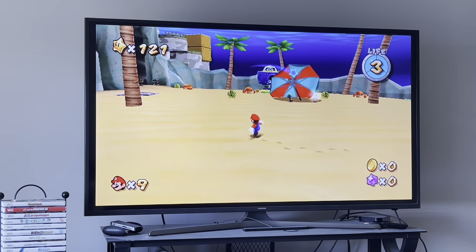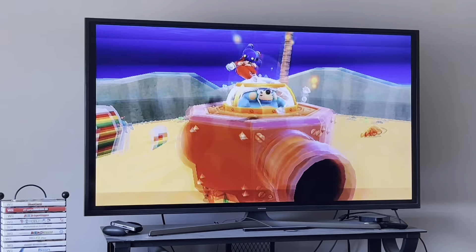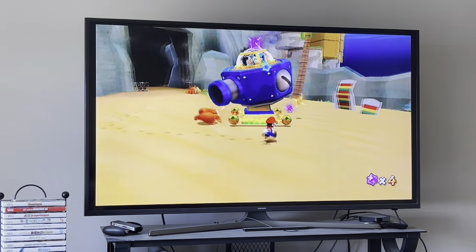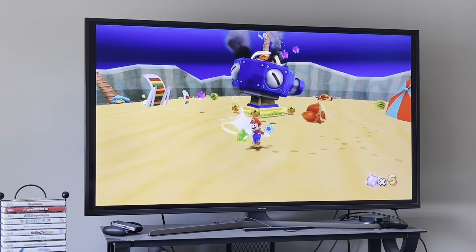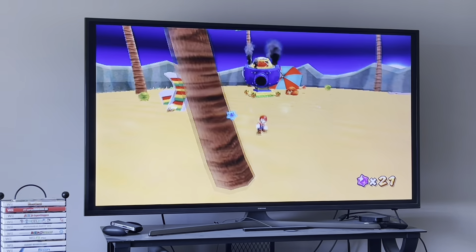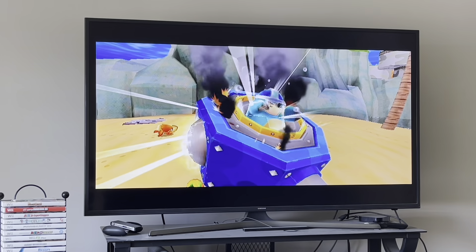On the first star you fight Kamella, and then on the second star you fight this guy, which you can just backflip, spin, and then ground pound. Repeat this three times and you win. Watch out for these bubbles because they'll blast you everywhere, but they're not hard to avoid — they're pretty easy if you know what you're doing.